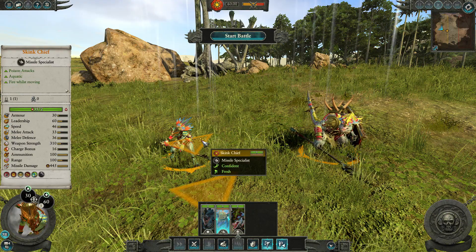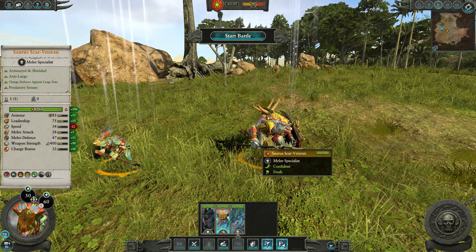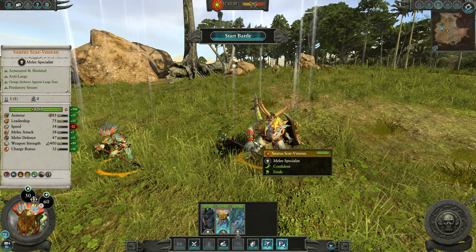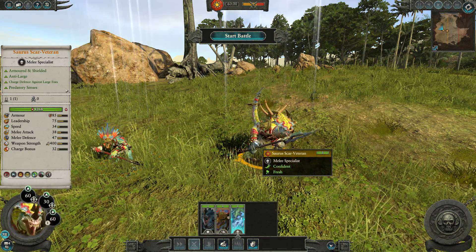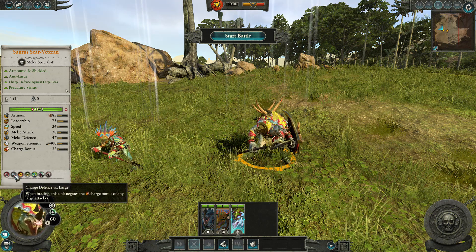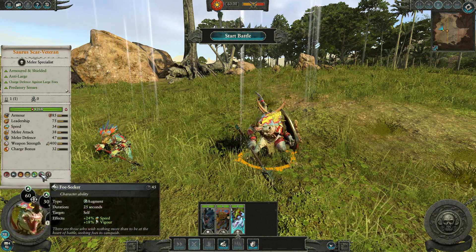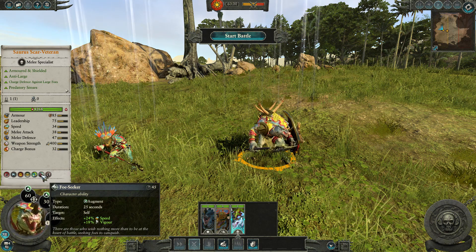The Saurus Scar-Veteran has 4,168 hit points — about 500 more. He's got 55 more armour and a shield, protecting him against ranged fire. 15 more leadership, but he's not as quick. Melee attack is a bit better, defence is quite a bit better, weapon strength is a lot better — 90 more weapon strength. He gets a charge bonus of 32, which is not bad for a Saurus. He has the same 15% missile resistance that heroes get. He has charge defence versus large targets because he's armed with a spear, and the Encourage ability. He has Foe Seeker — instead of running away like a Skink, he charges in and gets a speed and vigour bonus, which is very nice.